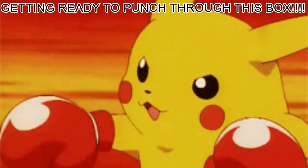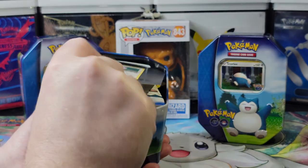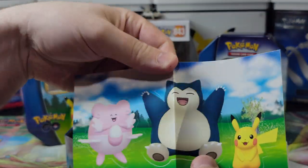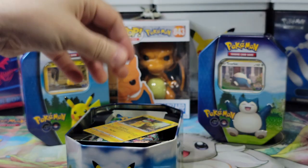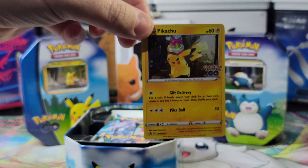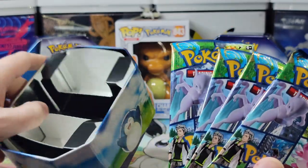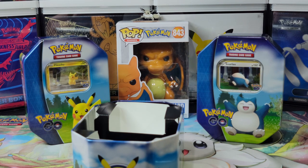We're gonna start with the Blissey tin first. It comes with a holographic Blissey card — the holographic is a little different, it has circular bubbles. It also comes with stickers, Pokemon GO code cards, and this Birthday Present Pikachu, which is the main reason we got these tins to begin with. It also comes with four packs of Pokemon GO cards. Let's shuffle them up.